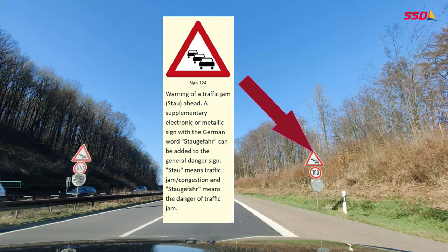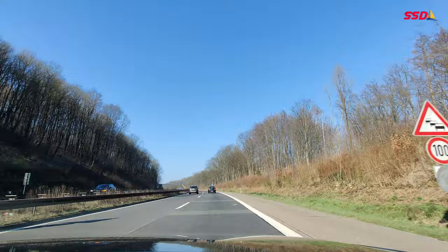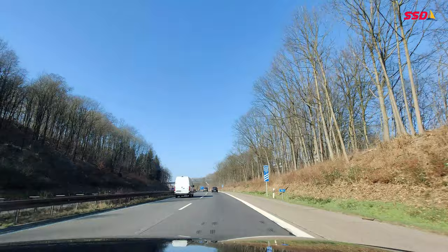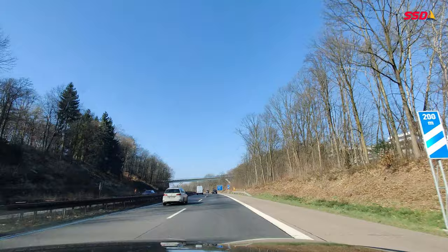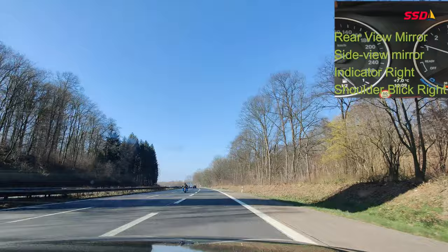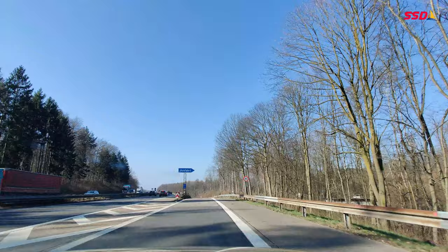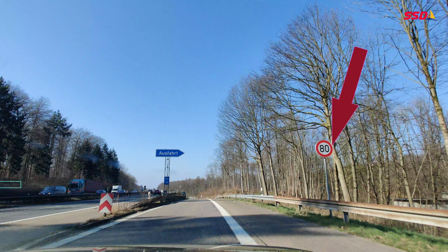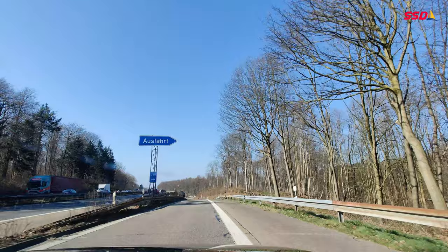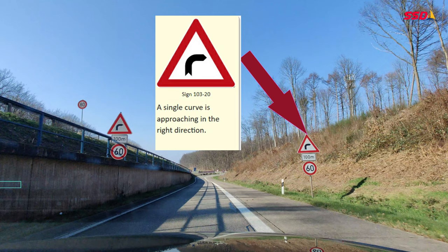Here I can see a warning signal indicating a traffic jam ahead. Below it there is a prohibition sign of 100 km/h, so I have to decrease my speed to 100 or below. Further ahead the speed should be 80 km/h — the prohibition sign is there and my speed must be under 80. Then another warning indicates there is a curve ahead in 100 meters and I must reduce my speed to 60 km/h.